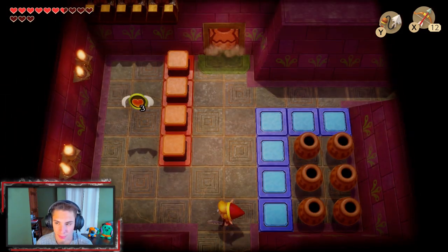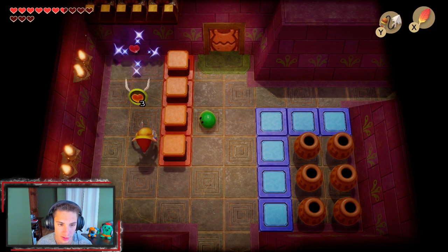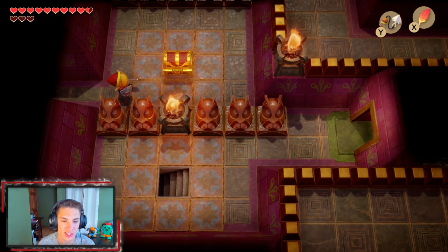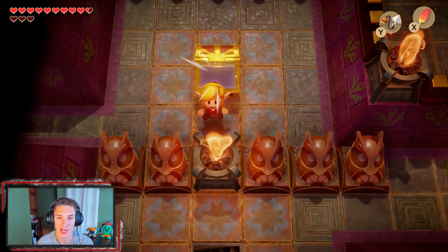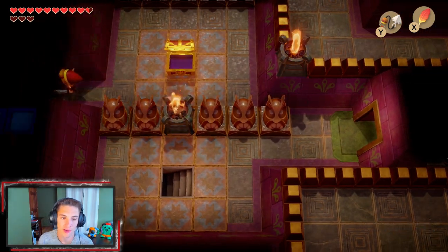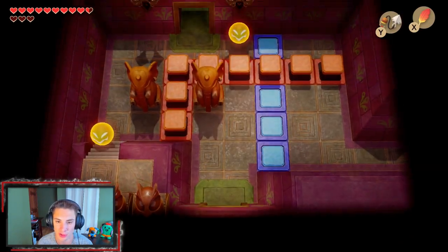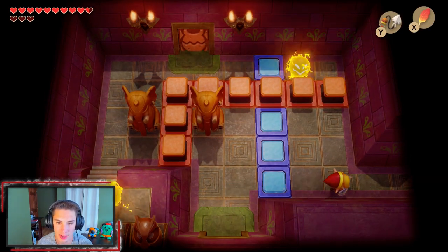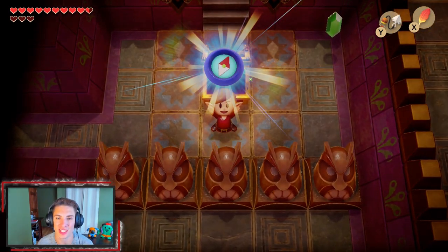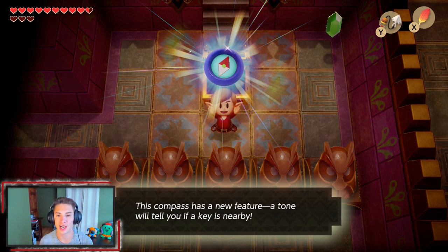We keep moving along — we got these hearts and all that. We bring out Roc's Feather and make our way over here. We got a nice little chest — let's grab it. We get the Stone Beak, which is just for hints if you don't know what you're doing. If you see an owl you can place it inside and he'll give you a hint. We got these pot doors we can open up and grab this other chest — we get the compass, which lets us see all the chests. Now we have the dungeon map and the compass.